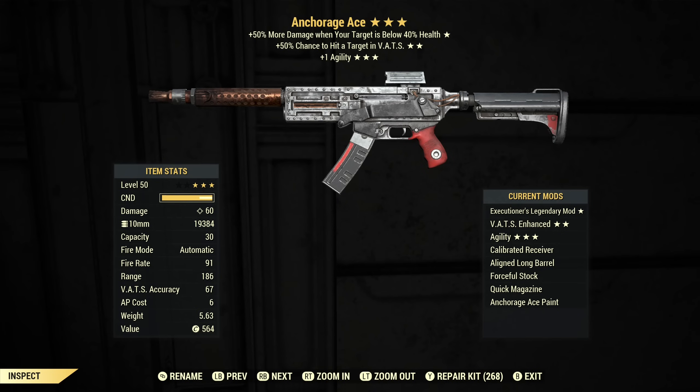It has plus 50% chance to hit a target in VATs, which makes this weapon very accurate, and then it has plus one agility, which is not terribly useful. This isn't necessarily the combination of effects I would choose. I would probably either go with extra critical damage, and as far as Executioner's I probably would have gone with something like Anti-Armor or Aristocrat, but this does pretty well.